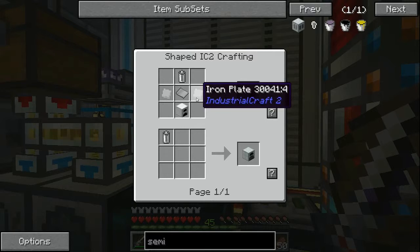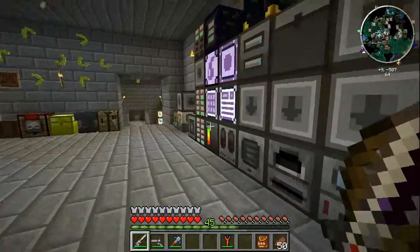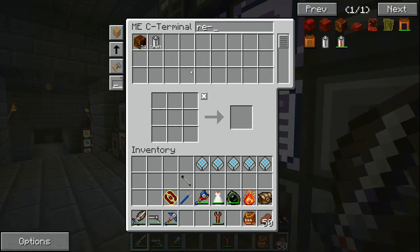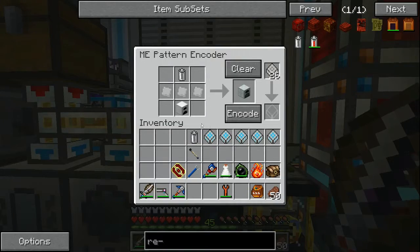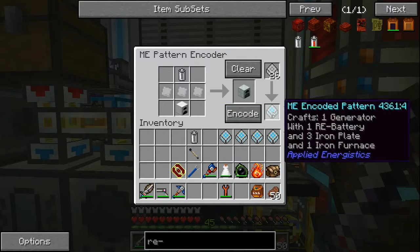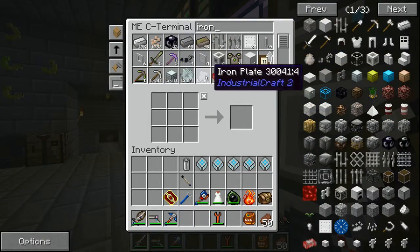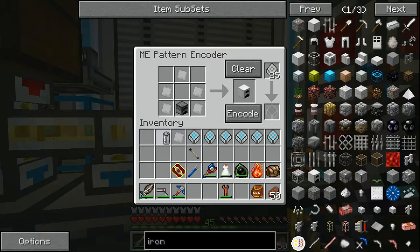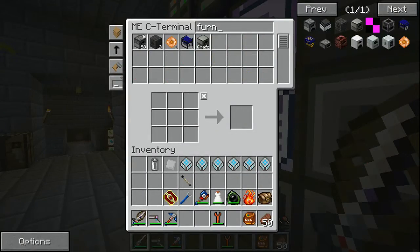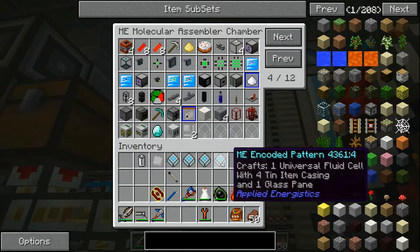We also want to teach it how to make the generator, which involves an iron furnace. One good trick here is to always use a pre-crafted battery for the recipes, because it doesn't treat it the same way — it won't tell itself to craft one, it's weird. So just get rid of it and place another one in. To make an iron furnace I believe the system will auto-make a furnace — and yes it does.